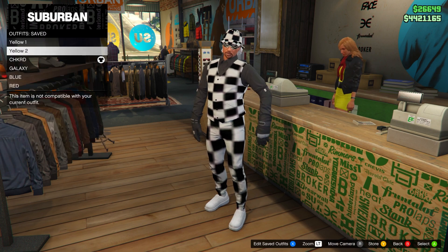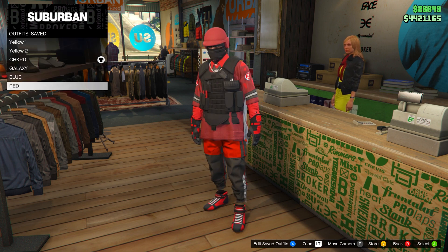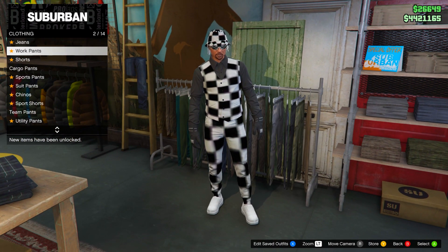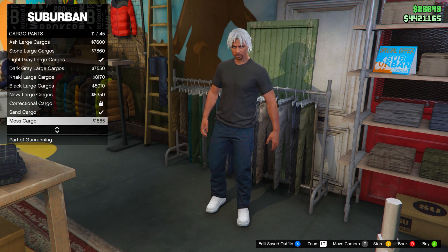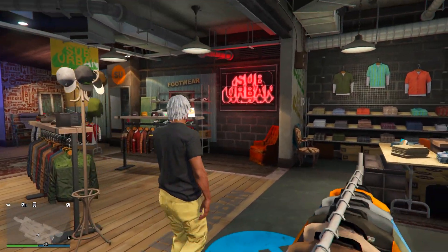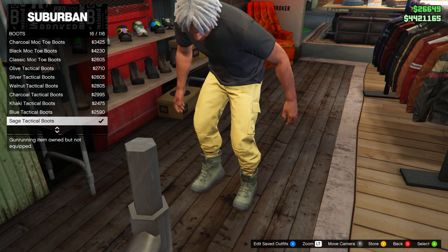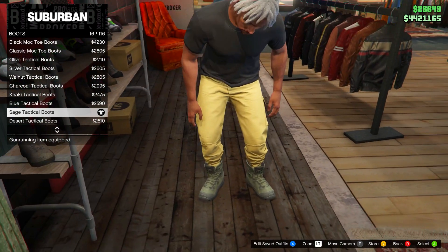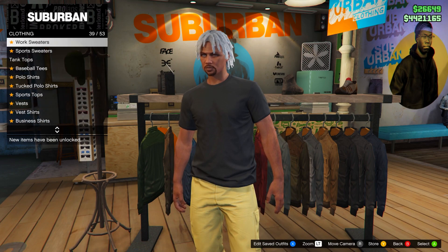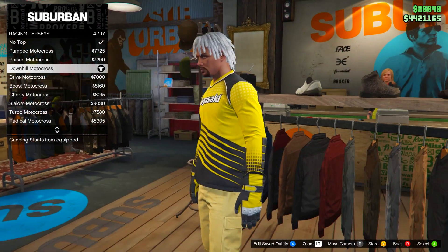Now for the final outfit — the yellow Tron one. Head over to pants, go on cargo pants, and equip the Sand Cargoes. After that, go to shoes and equip any boots that tuck the pants into them, giving you that jogger-looking style. Then go to tops, go down to racing jerseys, and equip the one that gives you the yellow and black gloves. After you have this, start up Crooked Cop.